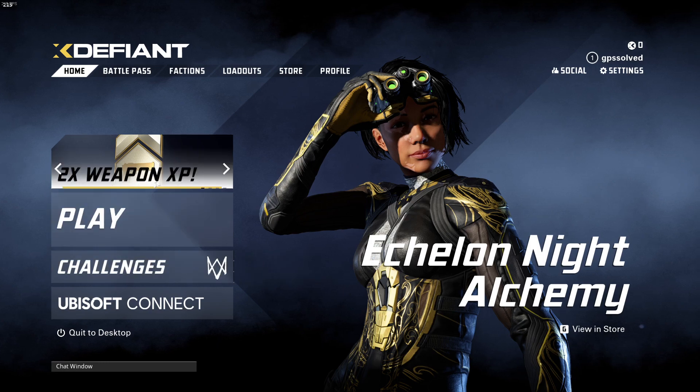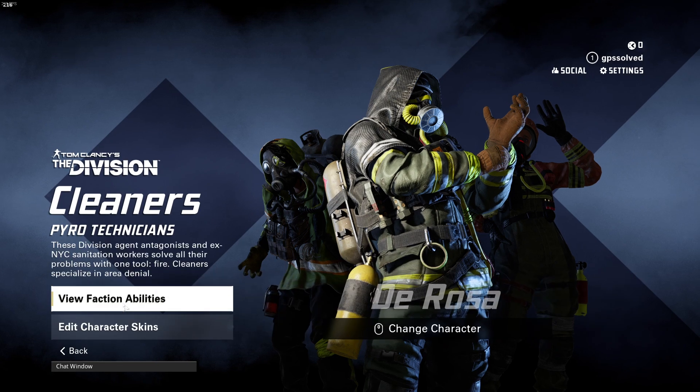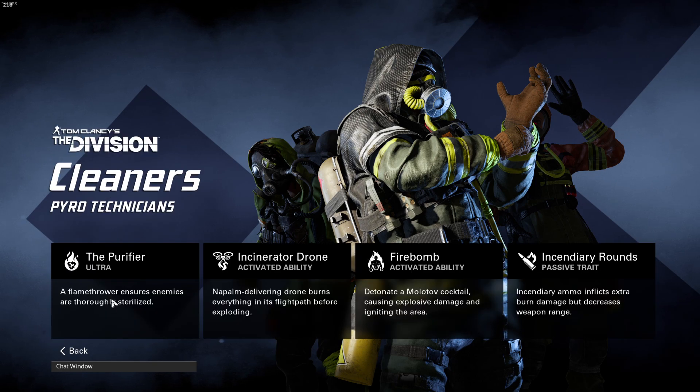You need to go to Faction Characters and then select Cleaners, because as you can see, if we go to Rosa and then Faction Abilities, we can see that Incinerator Drone is Rosa's Cleaners ability.